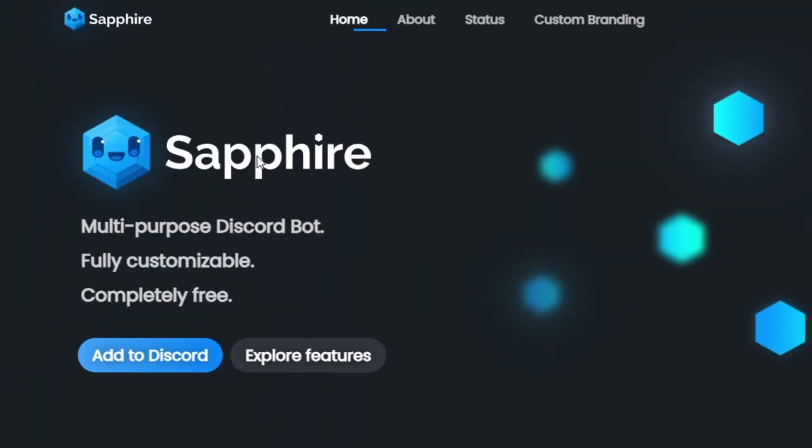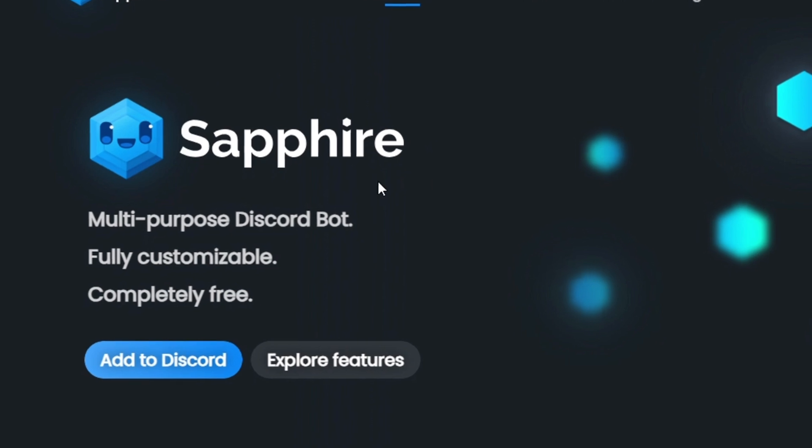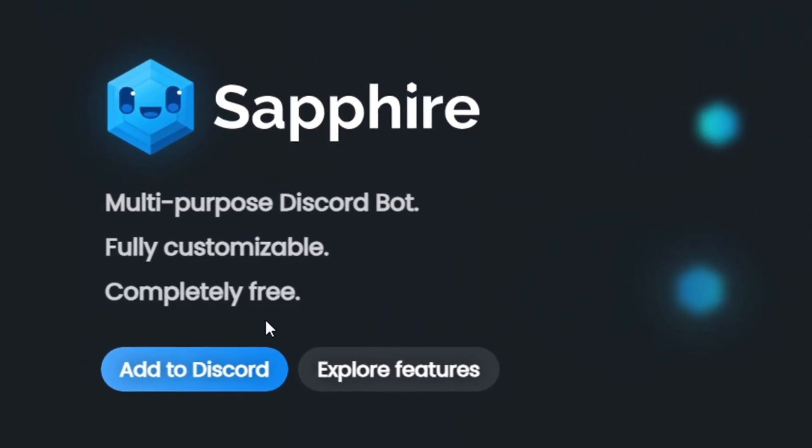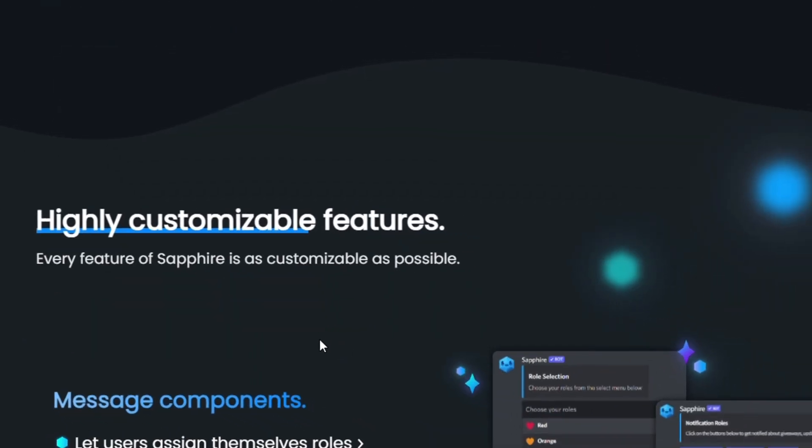First up is Sapphire. Sapphire is one of the best multipurpose bots on Discord. It is fully customizable and completely free. Their website provides an overview of the bot's features.